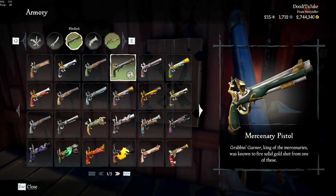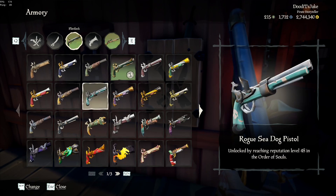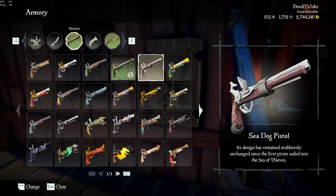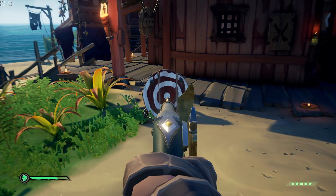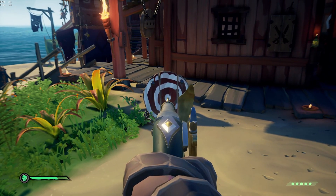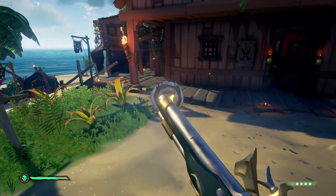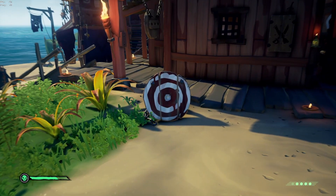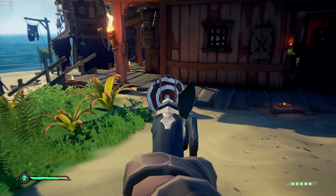Number one: use weapon cosmetics. This is very huge for using flintlocks, and honestly mostly flintlocks. The blunderbuss — there are only three weapons that have an iron sight on it, those are the blunderbuss ones and they're no longer obtainable, but I'll put some images up on screen. There are a lot of flintlock cosmetics that are similar to an iron sight, or actually function as an iron sight. I'll be putting up images of those and their names. For close range combat, a crosshair isn't really needed.